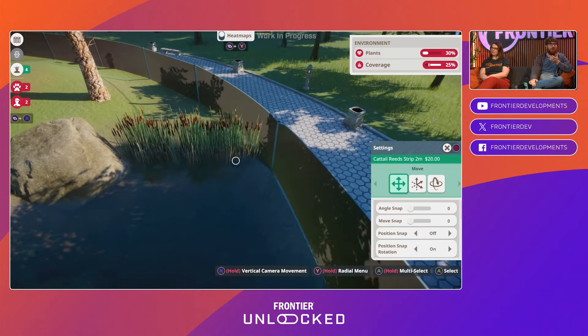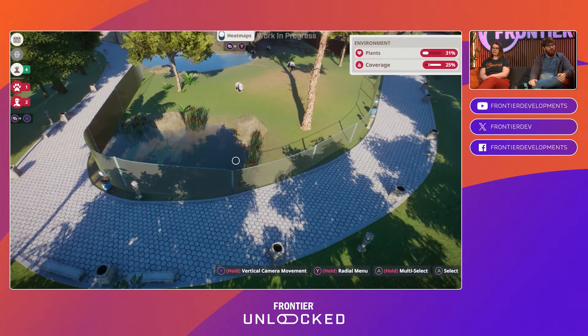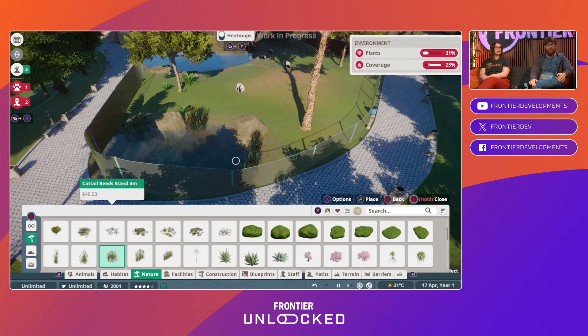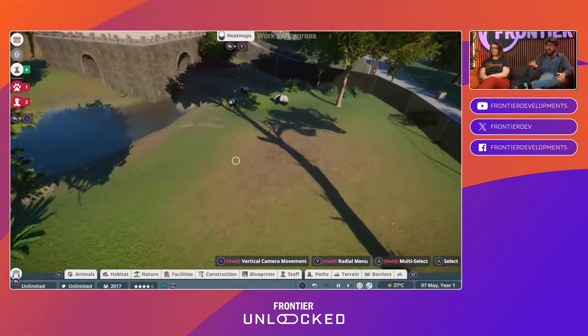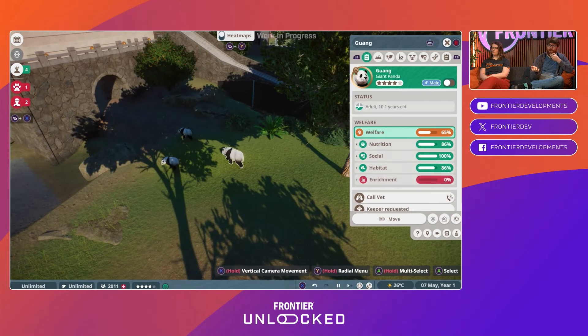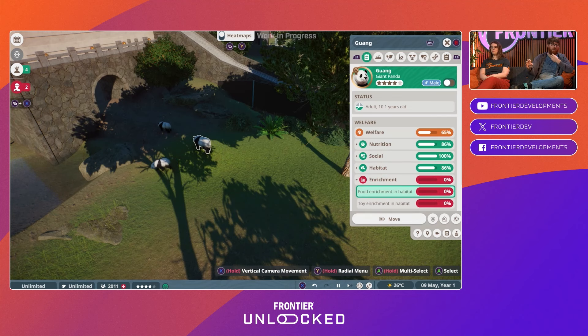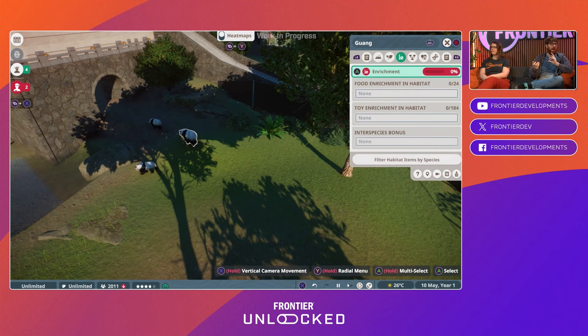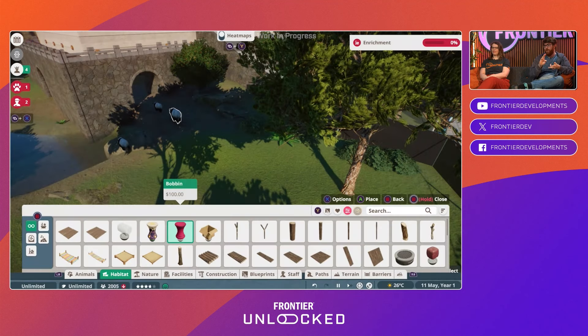Porting a very much PC-focused game to console — we had some pointers already from Planet Coaster console when that came out, and we've made some changes and differences here. One of the key things I found very helpful throughout the whole thing is the button prompts in the bottom right that always keep you reminded of what you can do in your current scene. Planet Zoo is a game with many tools — paths, terrain, barriers, all the scenery — and everything has things you need to do with them.